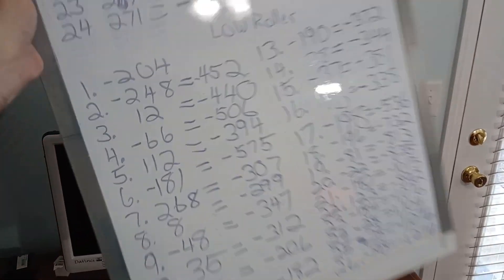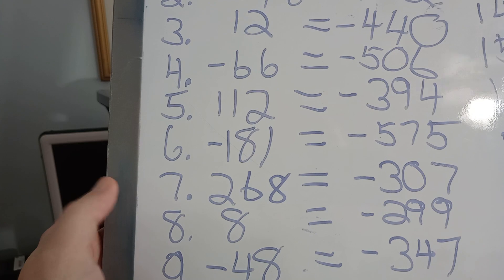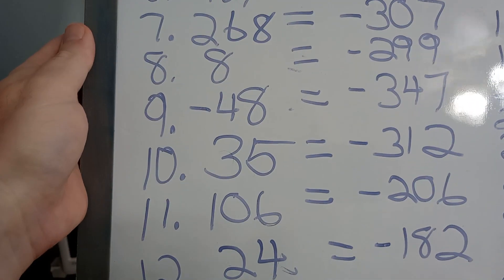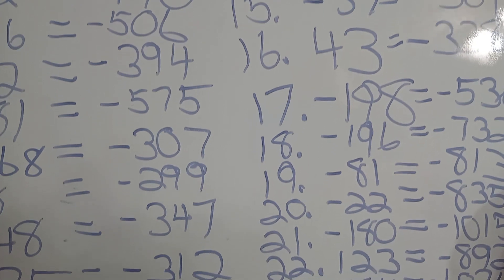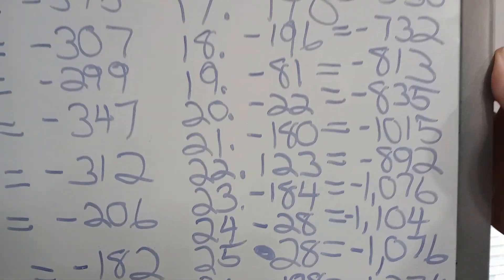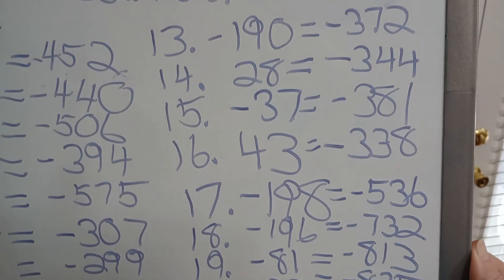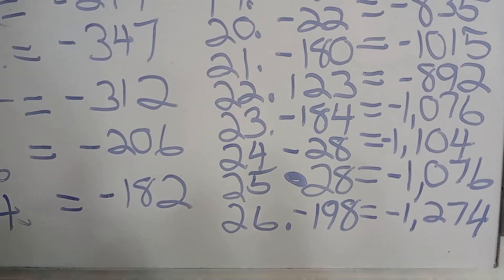Hello, welcome to Lefty's Craps. This is Matt. I'm gonna roll out Lefty's Low Roller Session 27. I'll show you the board and then we'll get started. Here are all the beginning sessions. Session 7 was pretty good and session 11, but there were a lot of bad sessions, and 22 wasn't bad. We're way down $1,274 — let's see how 27 turns out.